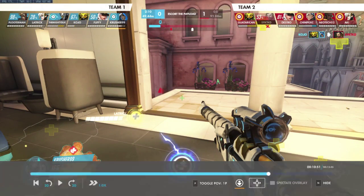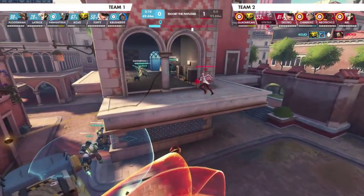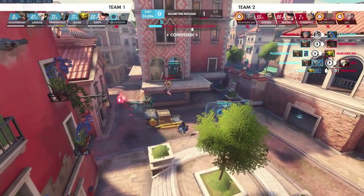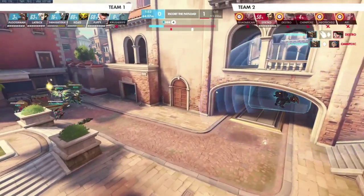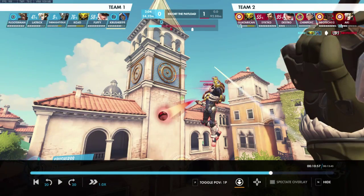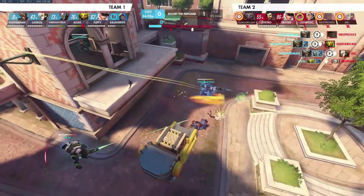Have they used Resurrect in this fight? Not yet. As soon as that Hanzo dies, Ronald and Kojo just W as hard as you can - this Mercy gets no value from Res when they're already down a player, and you guys have ultimates coming up. That was good execution off the pick, ultimately set up by a good Sleep from Michael. I can't believe I missed that Sigma sleep - just a little bit off.